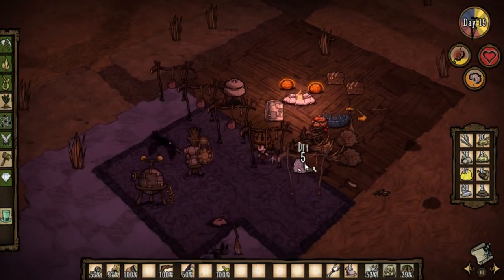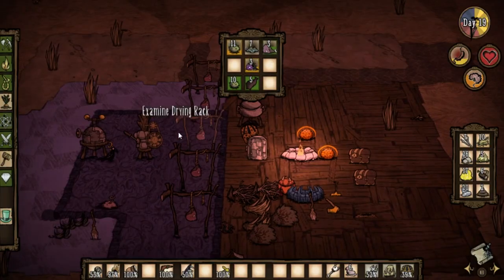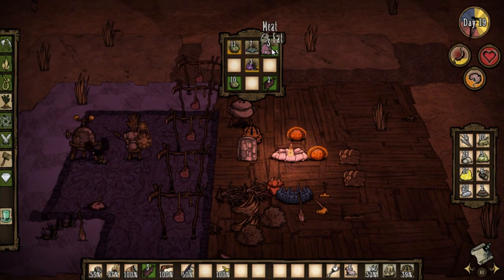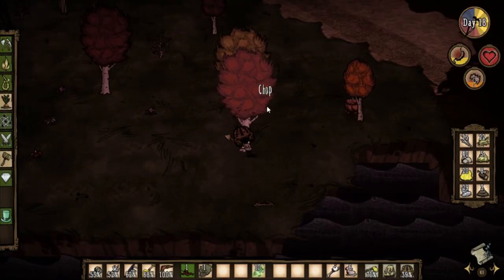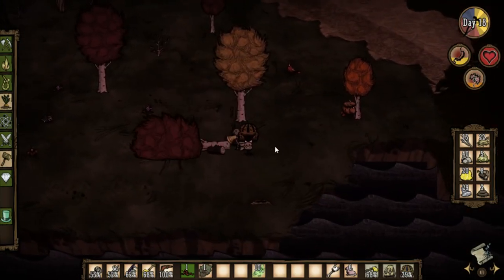The last two days of autumn should be used to double check your food items. Having freshly gathered food around this time, preferably placed in an icebox, is a good way to guarantee your survival. Additionally, doing one final sweep of large birchnut trees is a great way to hoard a lot of birchnuts for winter, since the double drop rate of birchnuts in autumn will still be in effect.